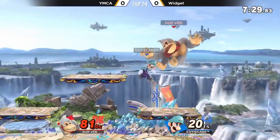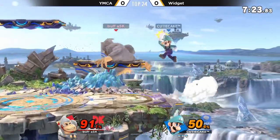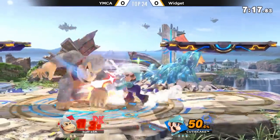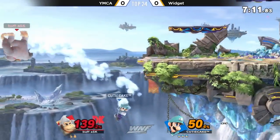Let me take you for a ride. He opted for 90%, which isn't bad. I just felt like maybe he could have killed. I feel like he didn't go for it because it's Battlefield, so he's like, it might not kill — Battlefield, super heavyweight DK. So he just decided to go for a lot of damage, and it looks like it worked. That backer connected another backer.